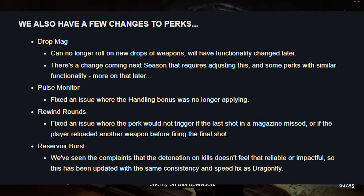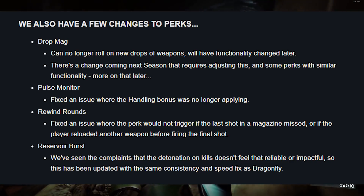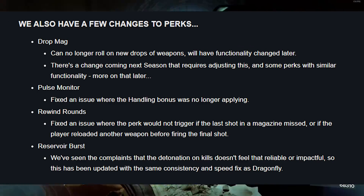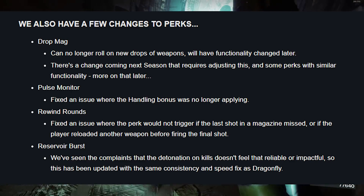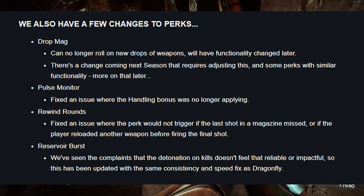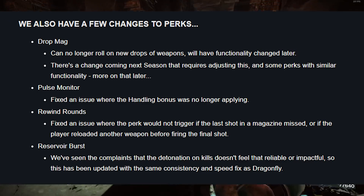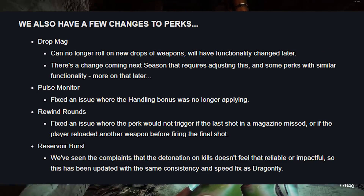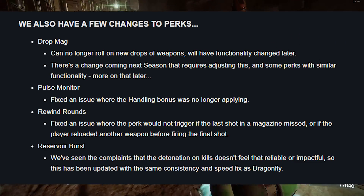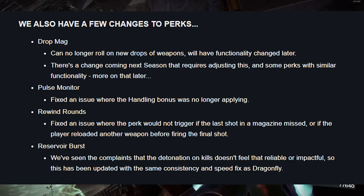We also have a few changes to perks. Drop Mag can no longer roll on new drops of weapons — there's a functionality change coming next season that requires adjusting this and similar perks. Pulse Monitor: fixed an issue where the handling bonus was no longer applying. Rewind Rounds: fixed an issue where the perk would not trigger if the last shot in the magazine was missed, or if the player reloaded another weapon before firing the final shot. Reservoir Burst: updated with the same consistency and speed fix as Dragonfly, addressing complaints that the detonation on kills didn't feel reliable or impactful.